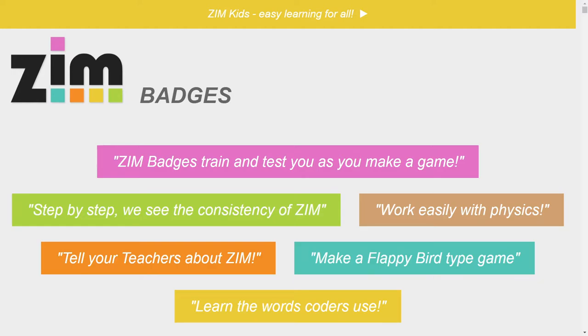Hello. Welcome to Zim Badges. I'm Dr. Abstract. And in this Badge, we're going to make a game. We're going to use physics to make a Flappy Bird type game. Let's see what we're making.